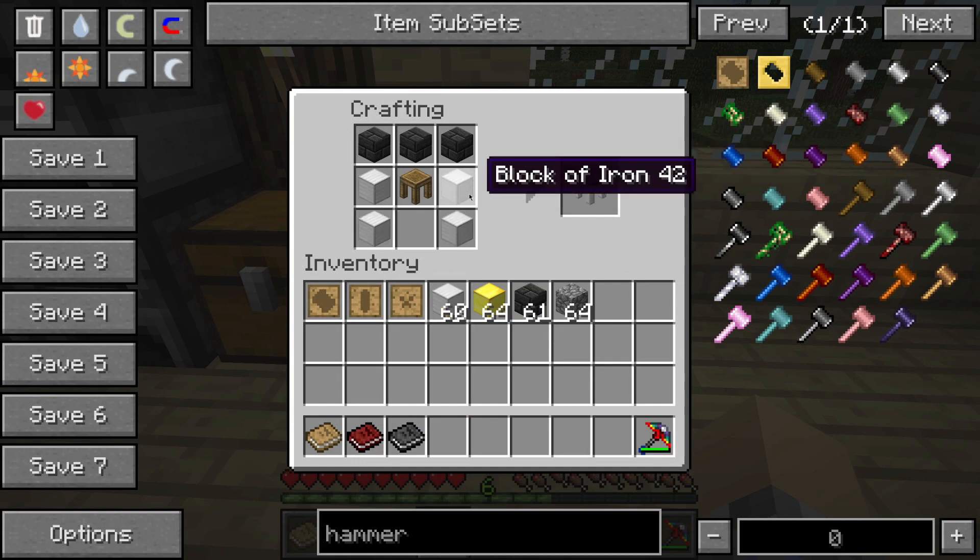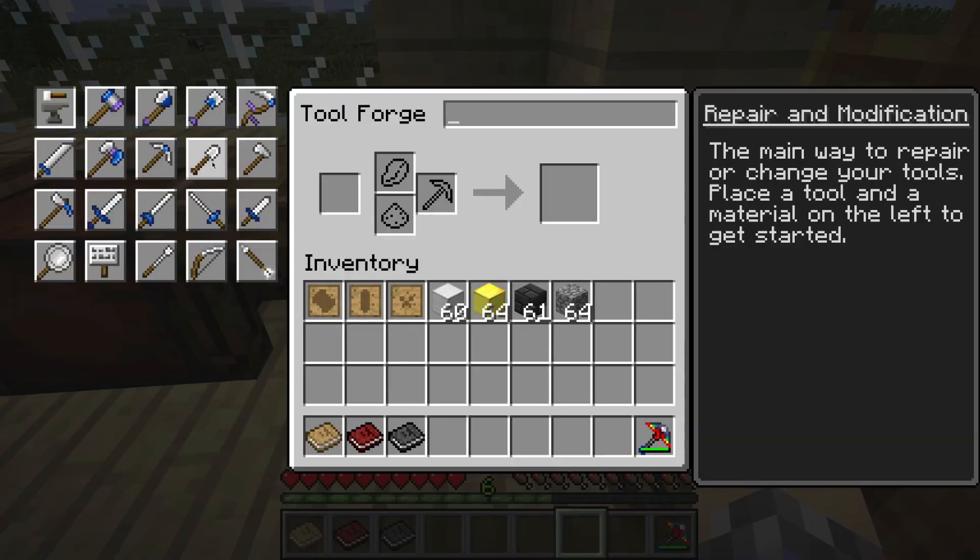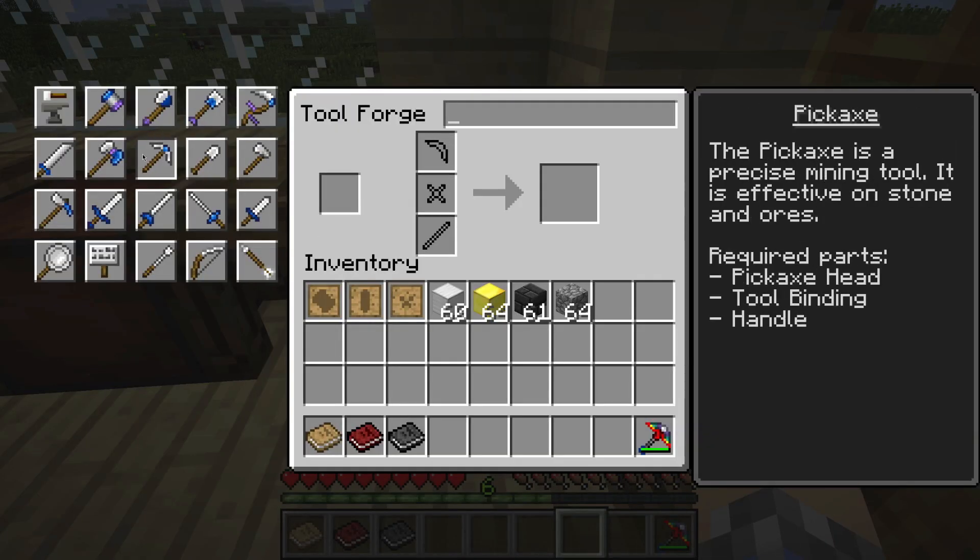You can use iron — that's what the recipe shows. I think you can also use gold if you want to change the leg coloring. Let's get our Tool Forge and set it back up. As you can see, you can still make the regulars — your shovel, your pickaxe.